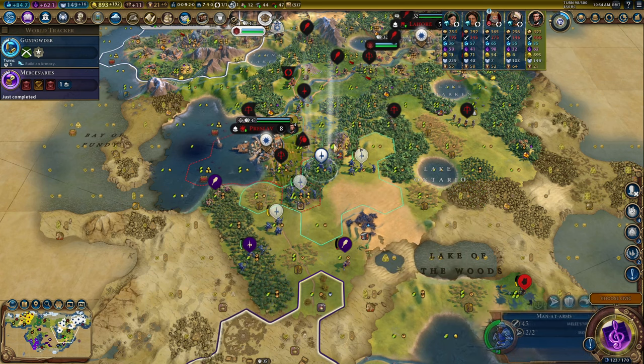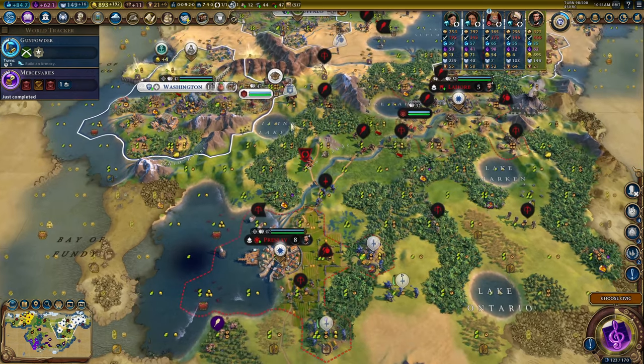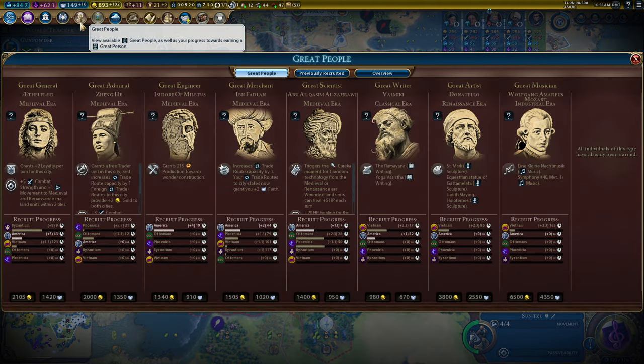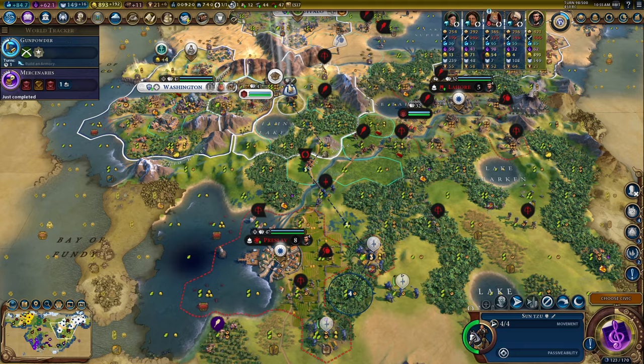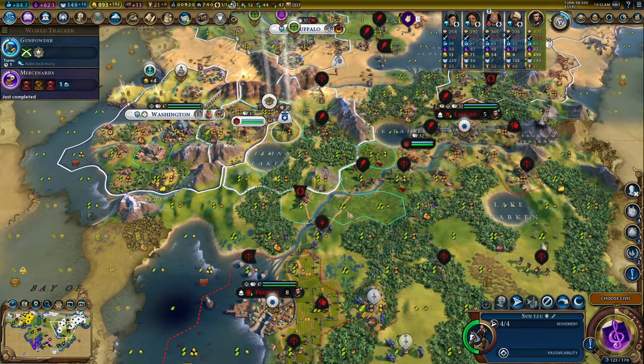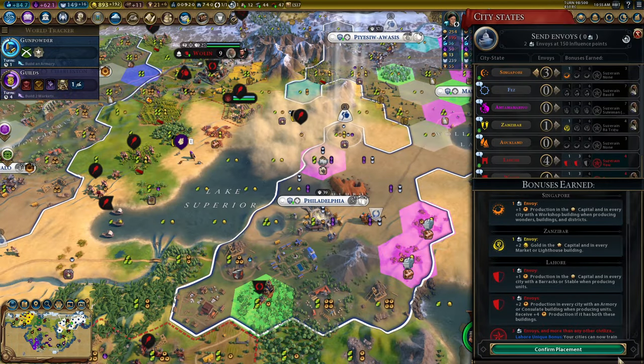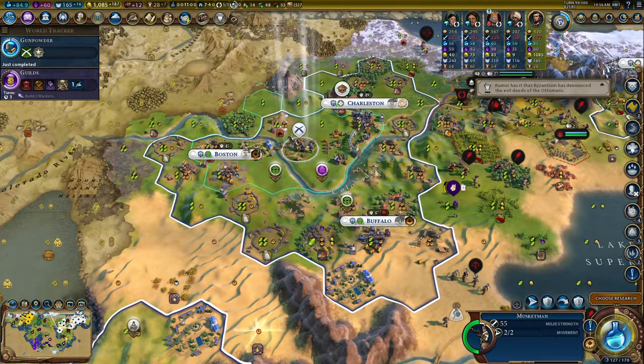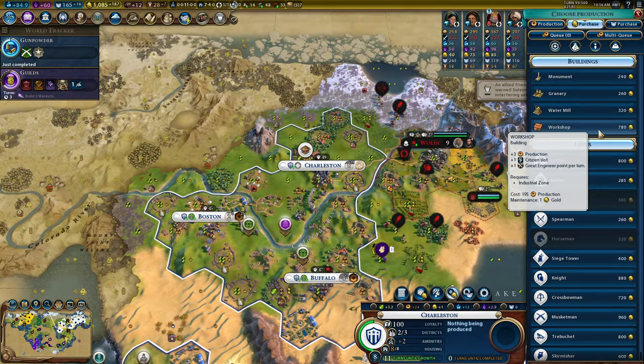Meet up with Sun Tzu - he's going to be very out of date by this point, we're going to need another great general. Singapore now on side - gunpowder and a three-musket production. Excellent. I'll back that up with a workshop and get another three-musket. Lincoln, never stop being so amazing. Get the government plaza sorted.